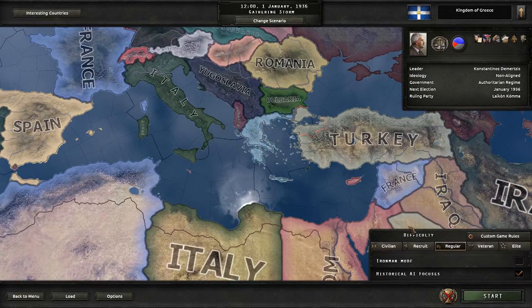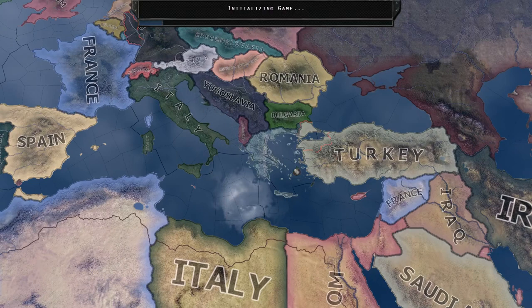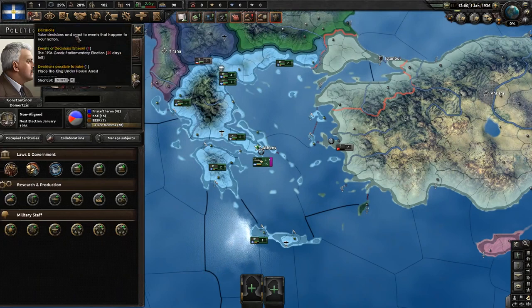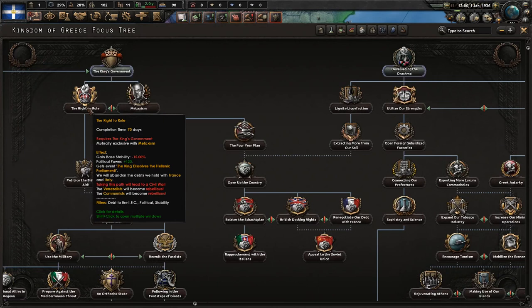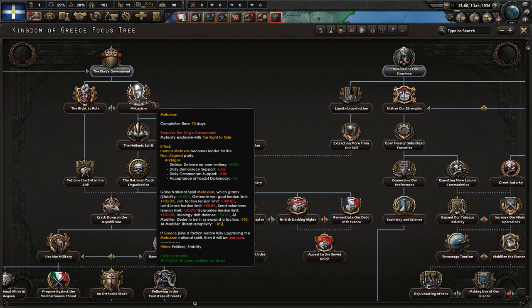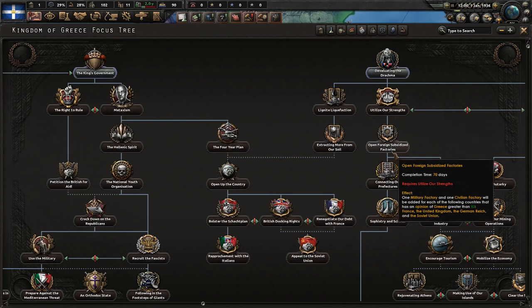We're going to need to have Iron Man mode and historical AI focuses. I do have a plan for how I think I can maximize the creation of Monarchist Greece, and the main way I want to do that is not rush through with the King's Government. We want to try and get through these areas first, and we don't want to lose our opinion with Italy and France. We want to utilize our strengths and then open foreign subsidized factories, which requires me to have a good opinion with these countries.